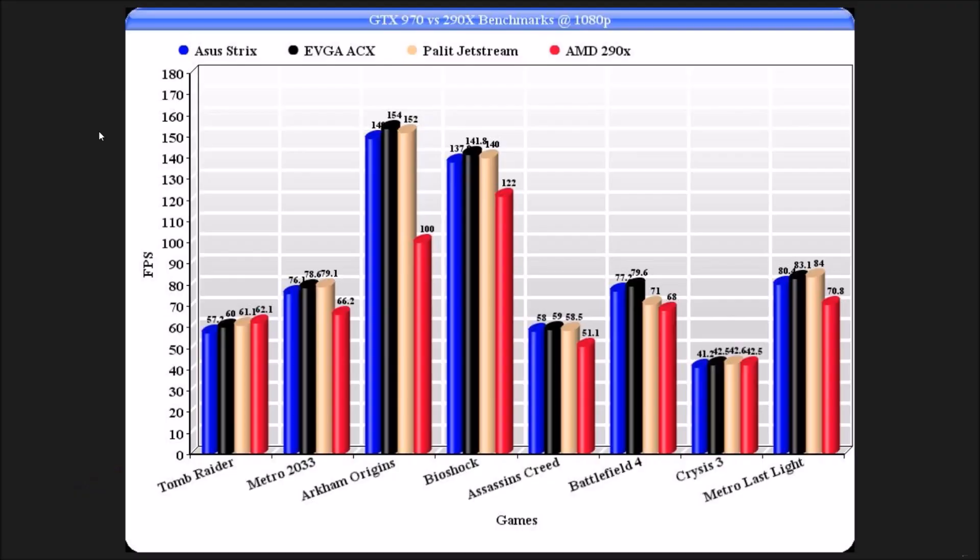So without further ado, I'm just going to show some graphics cards because that's what this is about. Let's look at the benches. So it's another graph — yes, another graph on Wren Gaming, this doesn't happen very often. Anyway, you can see what we've got at the top: the Asus Strix, the EVGA ACX, the Palit Jetstream, and the vanilla AMD 290X. Because as I say, they're all around the same price.